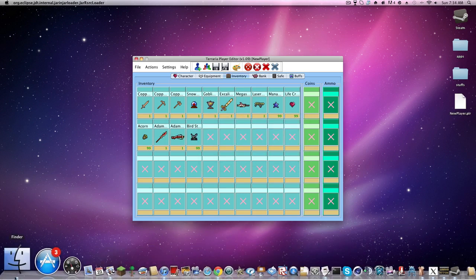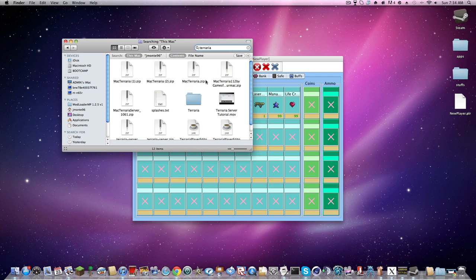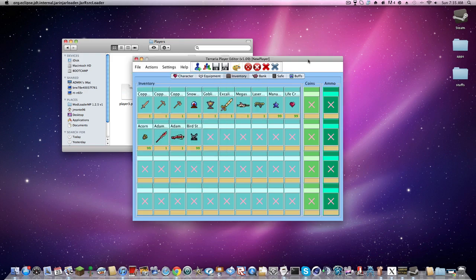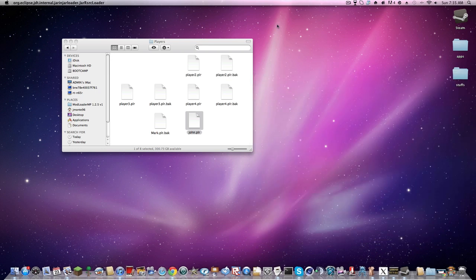Here's that new player file. Now here's the part that gets a little bit tricky. Look up Terraria — or 'Terraria,' I've heard a lot of people call it that. Something like this should come up, and once you see this folder, go into Players. I already have someone named Mark that I was going to edit. Just drop in the new player — John. I found my Mark file; he was in my stuffs folder.